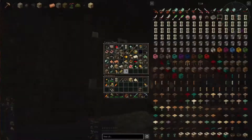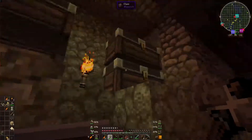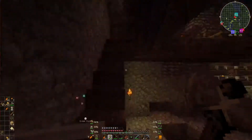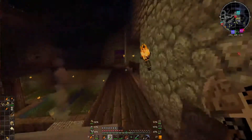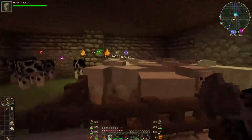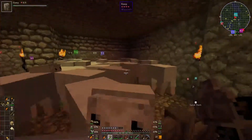So here is some extra storage — still heavily unorganized. Walking up here, we have a little enchanting station, and our cows and sheep.